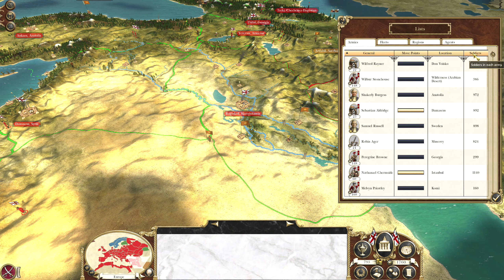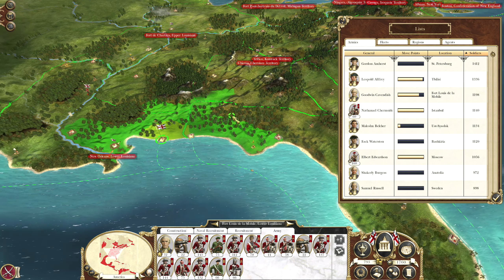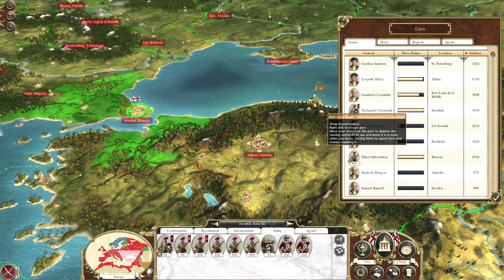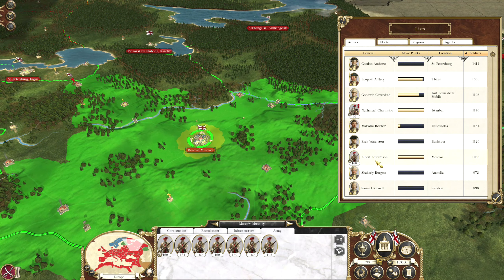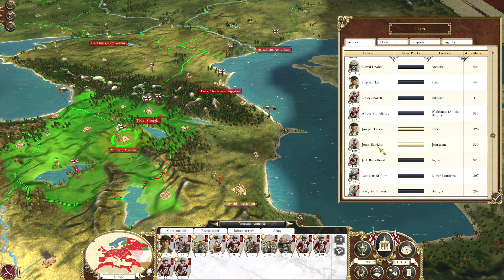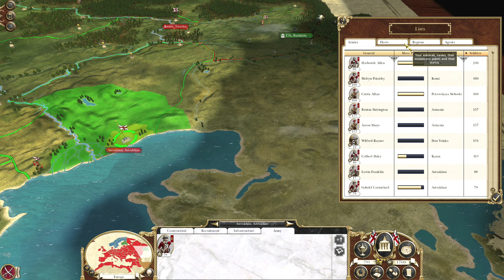Let's go through our soldiers here. Leopold is replenishing. We have Goodwin, who is also just chilling for now. We've got Nathaniel, who's not moving anywhere until we sort out this port. And we have Albert Edwardson — probably just going to have to keep him where he is for public order purposes. Then we have Josh Mitchell, who is also replenishing. We have Joseph Dobson doing the same. Curtis Allen. I think that's it.